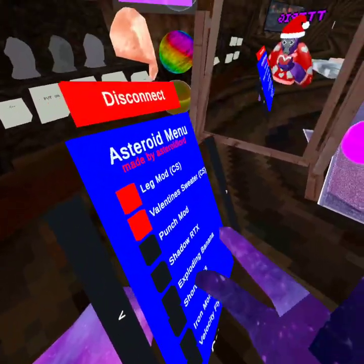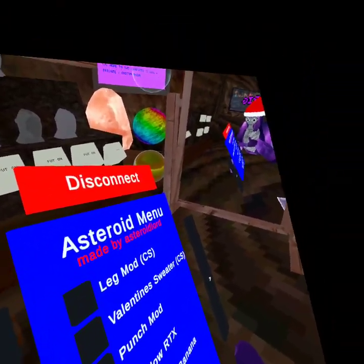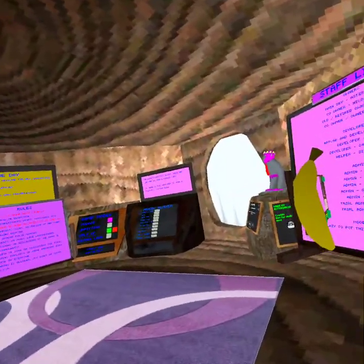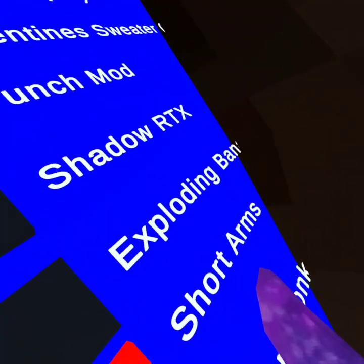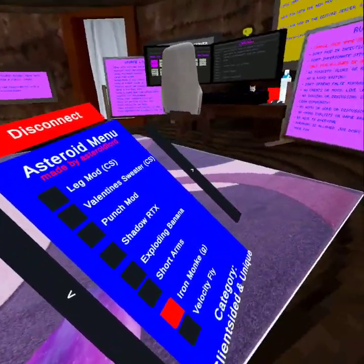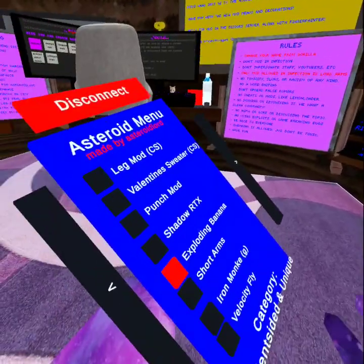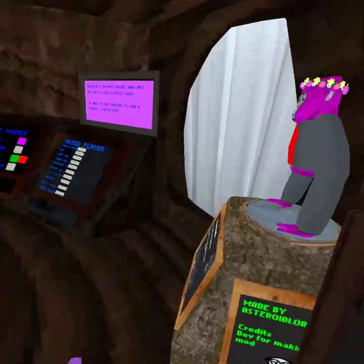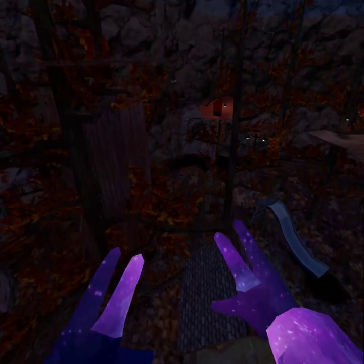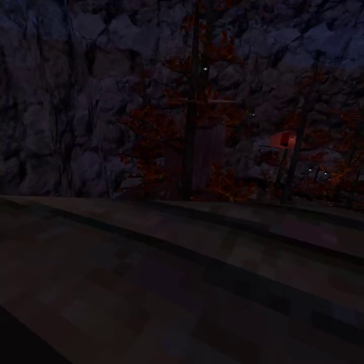Valentine sweater. Punch mod — I'll see. Shadow RTX. Do not put short thumbs on — short thumbs make you tiny. Iron monkey basically triggers like you can control it like a spy — iron man, but it's iron monkey.